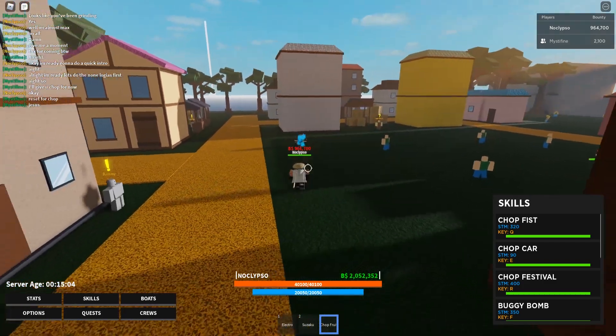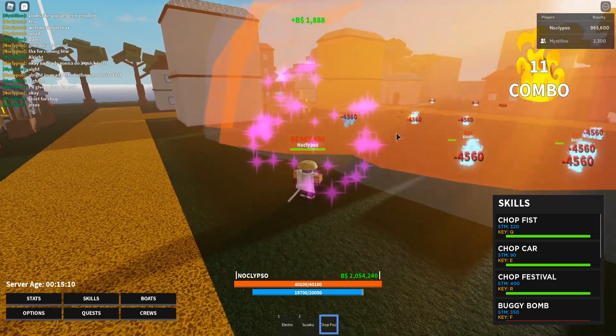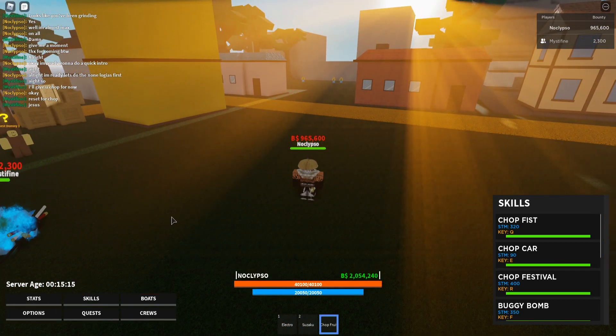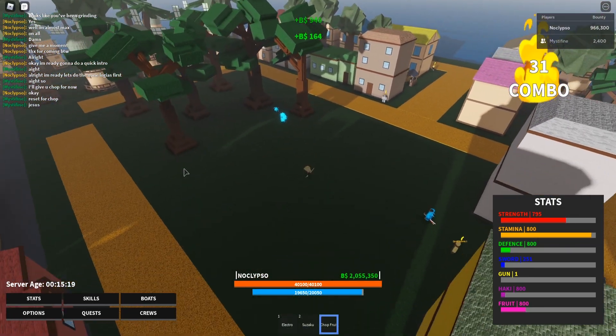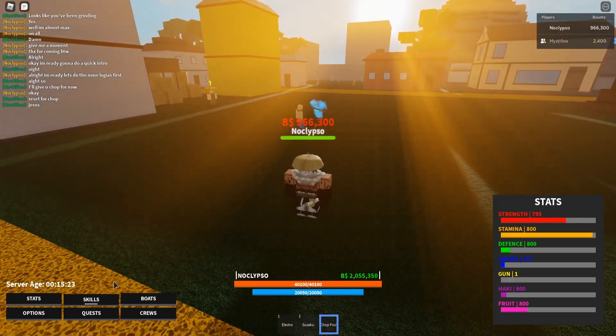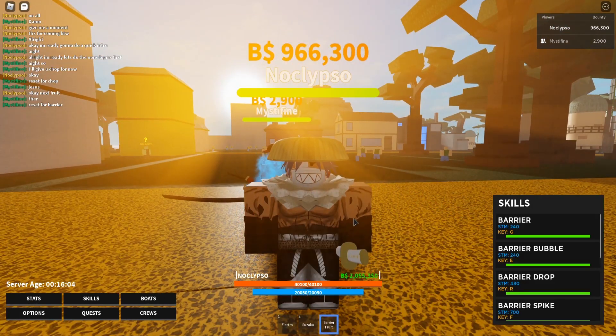The last move is buggy bomb — let's shoot a buggy bomb at the owner. Bang! The chop chop fruit is actually good in this game. You could do some farming with it. That right there is a big AoE move. It's a pretty good fruit. You guys decide if you want to get it, but let's move on to the next devil fruit.